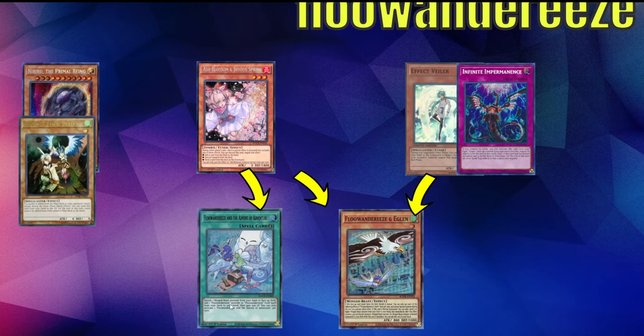Since it's banished for cost, that does come up a lot. Obviously you want to Imperm and Valor the Eaglin. Mourner is not useful in this matchup because they do not special summon monsters, so you do not want to play Mourner at all. D.D. Crow is also very bad in this matchup.